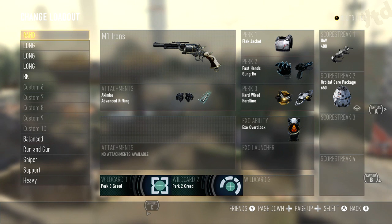I would go with advanced rifling — that way you've got greater range. With something like this, you definitely want fast hands and gung-ho. This allows you to run around, sprint, and reload at the same time, and fire while running and sliding — because you are going to get caught off guard in the middle of a reload. I believe these are the two must-have perks: fast hands and gung-ho.